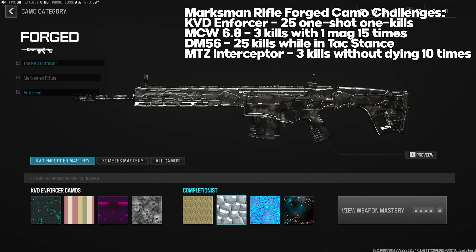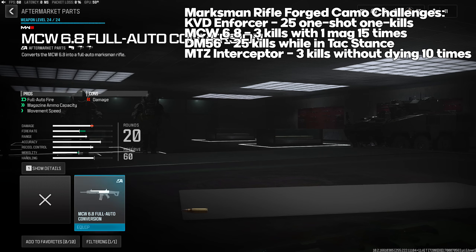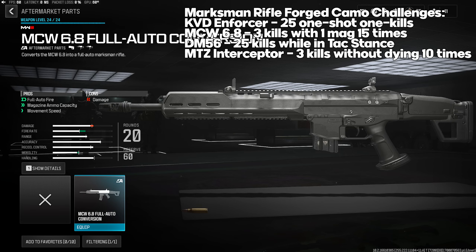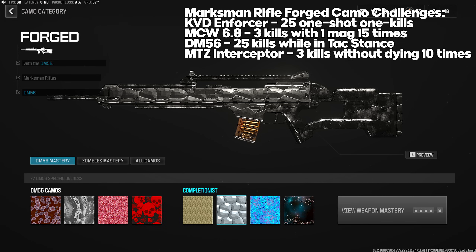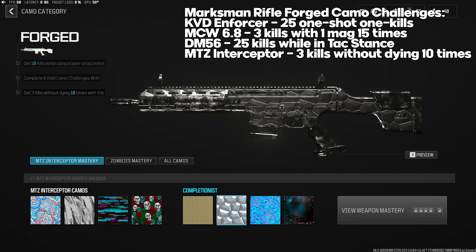Marksman Rifle Forged challenges: KVD Enforcer — 25 one-shot one kills; Hardcore is safest but headshots in core modes can work. MCW 6.8 — three kills with one magazine 15 times; consider the conversion kit which makes it fully auto. DM56 — 25 kills while in Tac Stance. MTZ Interceptor — three kills without dying 10 times; Hardcore helps, play more passively and avoid pushing objectives too aggressively.